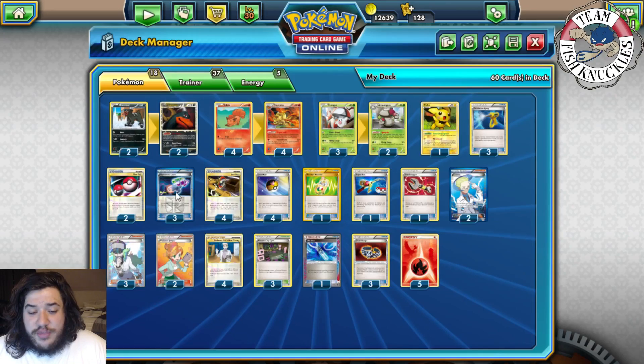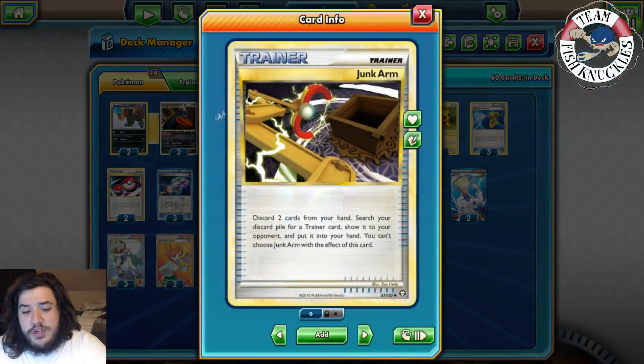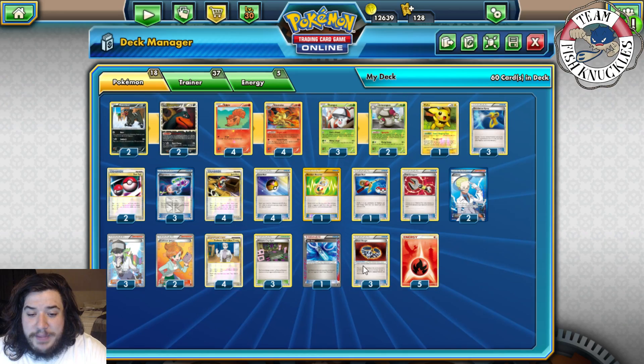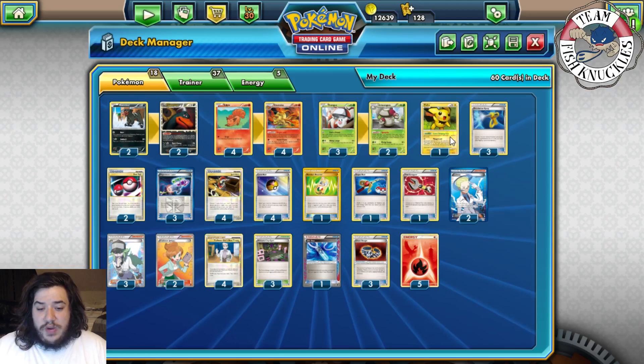We play two Dual Ball — flip two coins, for each heads search for a Basic Pokemon and put it in your hand. Three Hypnotoxic Laser to poison, and possibly sleep, the opponent's active Pokemon. Four Junk Arm lets you discard two cards to retrieve any Trainer from the discard pile — it can get Laser, Dual Ball, Love Ball, Random Receiver, Devolution Spray, Super Rod, Tool Scrapper, Life Dew, or Silver Bangle.